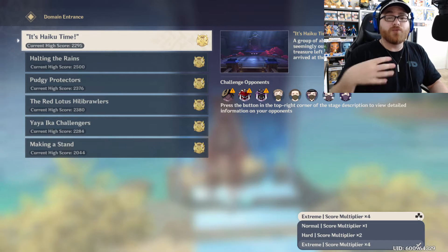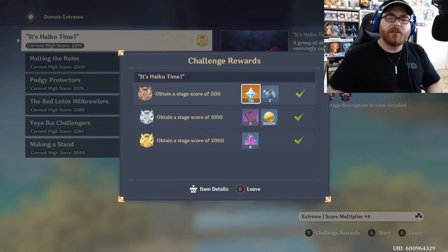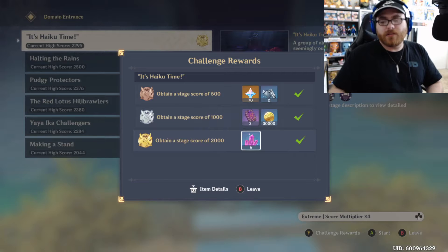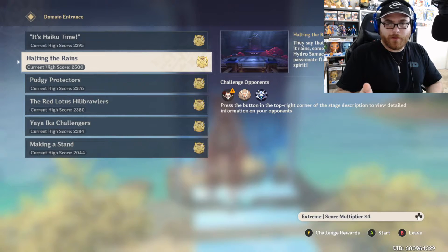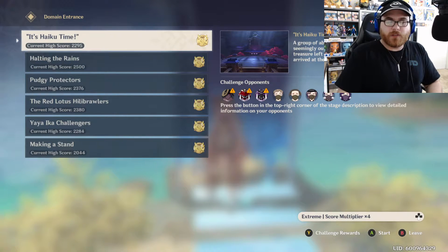If you're going for that name card, you'll want to bump up the difficulty to get the points you need. Each challenge has its own rewards: at 500 points you get a scroll and primo gems; at 1,000 points you get three EXP books and 30,000 Mora; and at 2,000 points you get six enhancement cores. It all boils down to getting that name card.